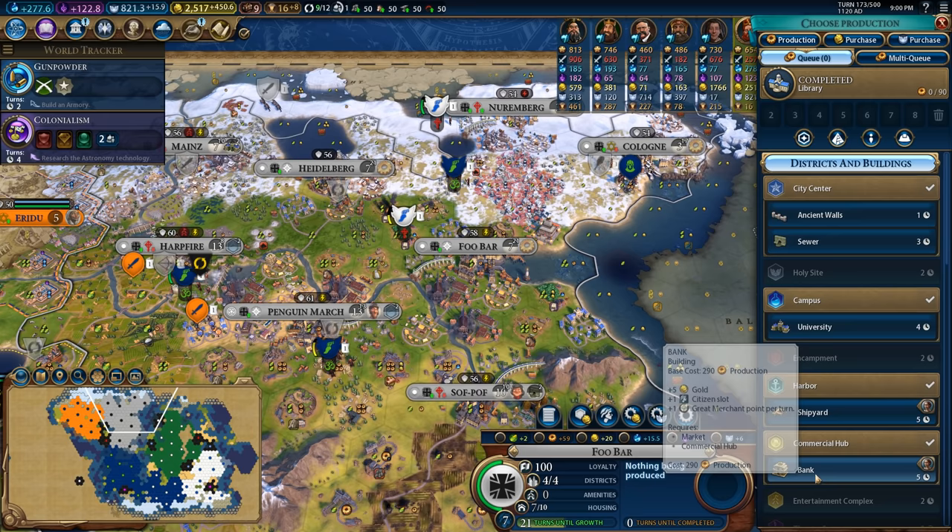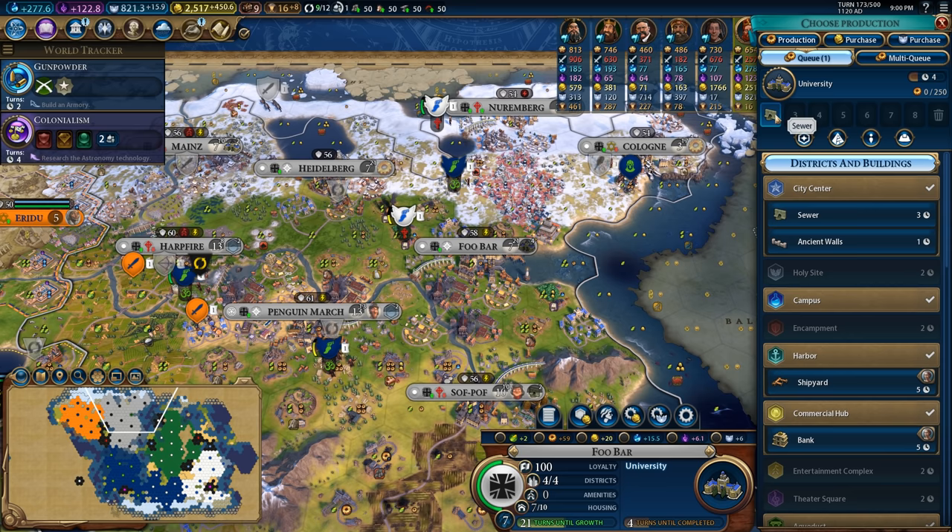I do want to pick up quite a few of these buildings. I will go ahead and prioritize the university. Then I'm going to go ahead and grab the sewer because I want to finish this before this era is over. Now we're pretty early into this era, but having extra housing is always nice. Actually, speaking of, the university is going to give me housing.